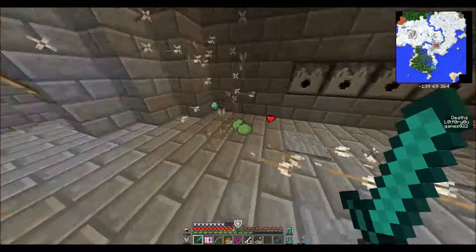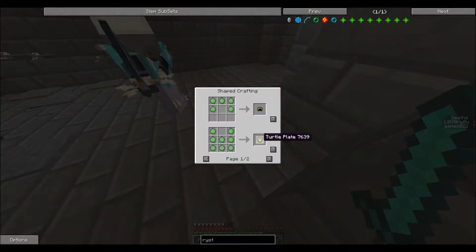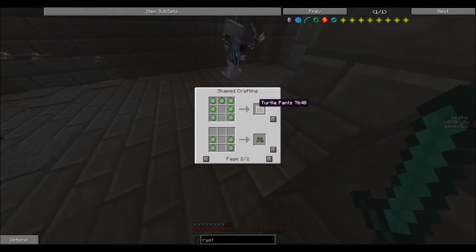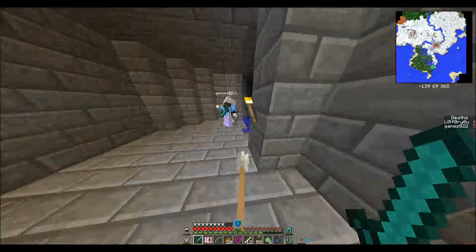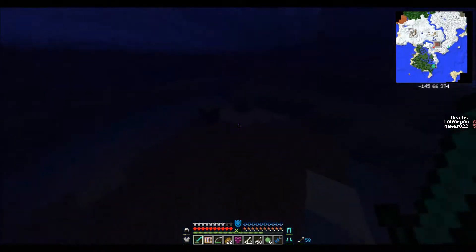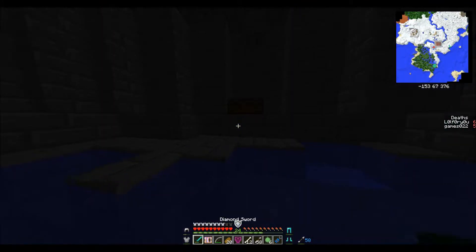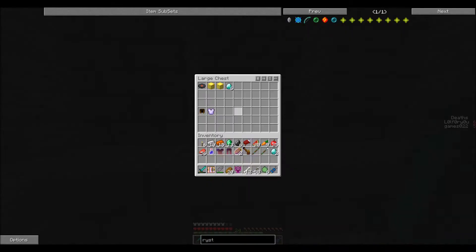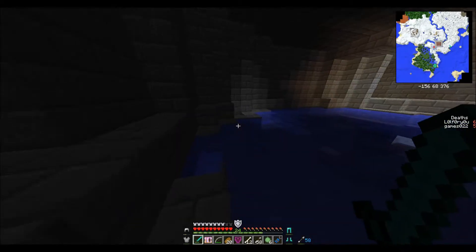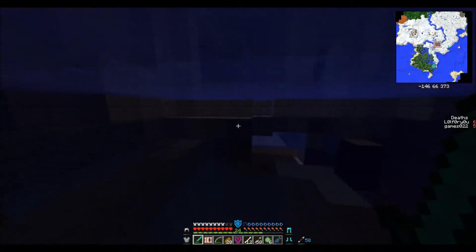Die, you damn turtle, die! Oh yeah! He didn't even drop that good stuff — he dropped turtle scales. I have no idea what they do. You can make armor with them, I believe. Let's see what his chest contains. Gold and diamond. I heard explosions — that's not good. By the way, that infernal zombie that attacked you is still out there.